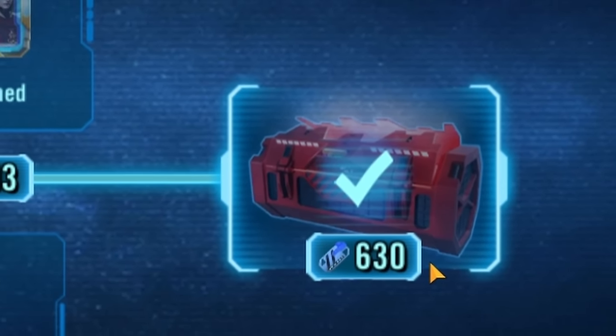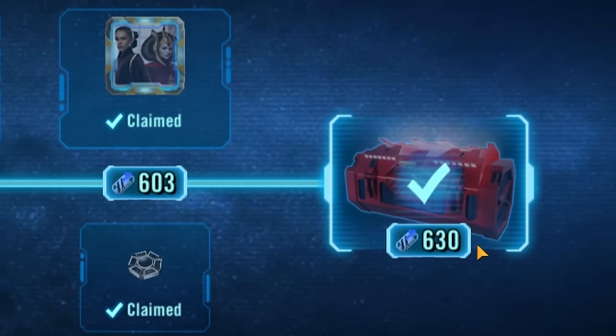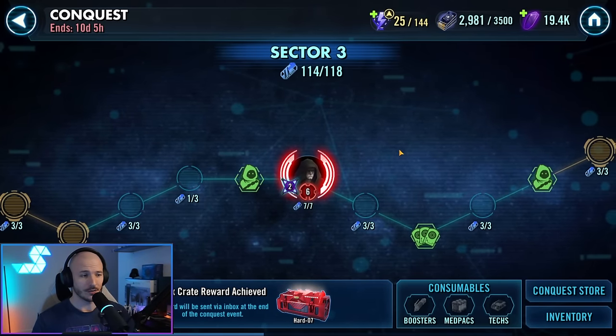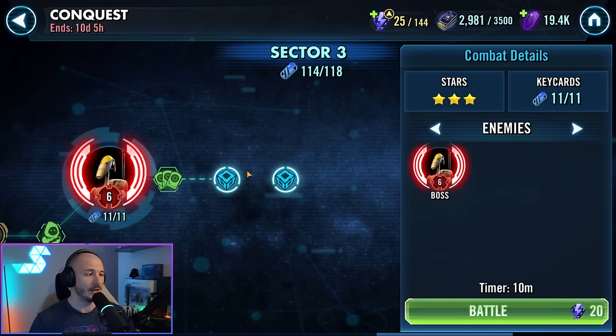Come on guys, don't you want your delicious red boxing unlocking Queen Amidala on the very first round of this conquest? Then I'm here to help you guys. We're going to tackle Sector 3 feats, and boy is it the cheesiest sector. Sector 3 is definitely the best sector as far as cheese just because it's got the B1 Battle Droid node, and that one is just fantastic for all things cheesiness.